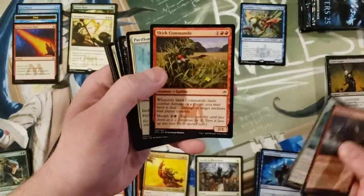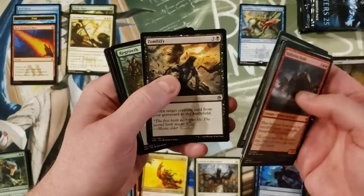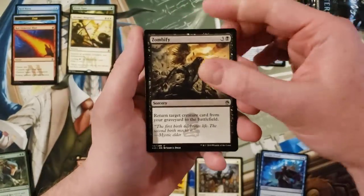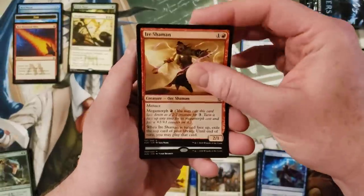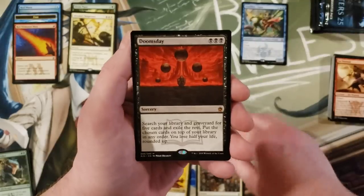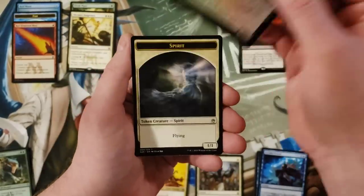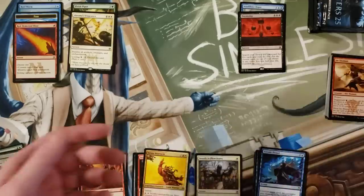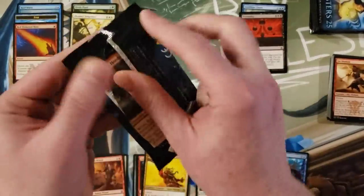Arcane Denial again, Zombify, Regrowth, Orcish Shaman, Doomsday — there is our second mythic, a solid one. And Urg Raiders. Urg Raiders were such an underrated card back in the day.